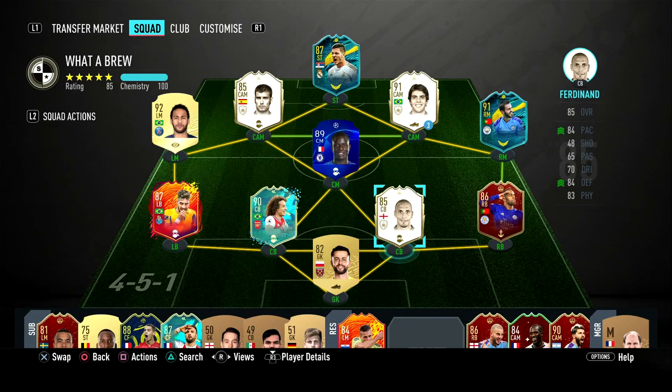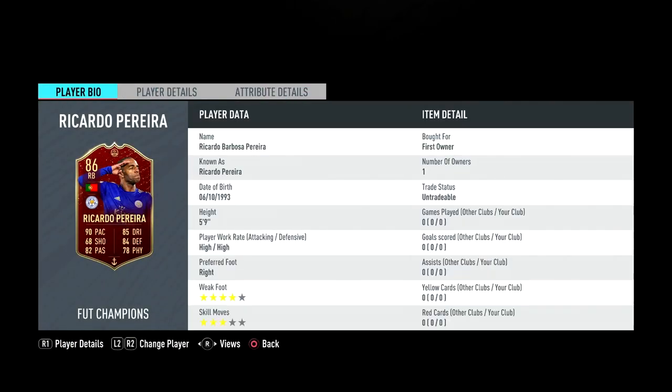Welcome back to another video. I've got a Red Perera — I just got him from the Red Picks and decided to do a player review on him because his card looks amazing. He's five foot nine, high/high work rates, four-star weak foot, which is very good for a right back, and three-star skills, so so far it looks like an amazing card.